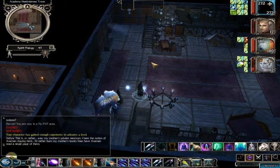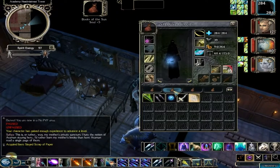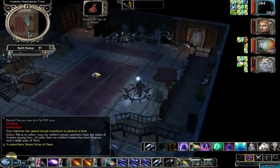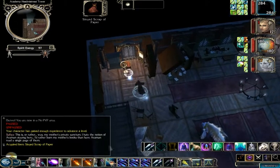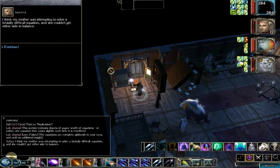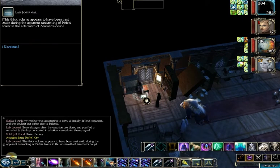I'm going to gain my level off-screen and be right back. There are a couple things we can interact with in this room. This fireplace has a singed scrap of paper which more or less just says 'seal the door' — there's not a whole lot left in it. The other thing you can interact with is this lab journal, which is just a lot of text, but in it you can find a hidden key, which is necessary.